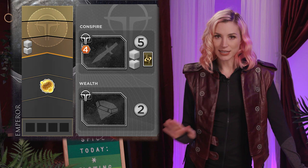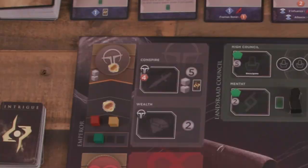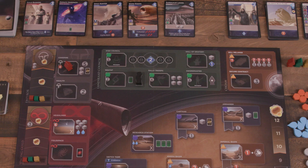Let's review some of these spaces: Conspire and Wealth. These Emperor spaces, like all faction spaces, first allow a player who moves their agent there to gain a faction level, moving their cube one space on that track. Wealth is free to place and the player gains two Solari, while Conspire costs two spice but gives the player five Solari, two troops, and an Intrigue card. So, you know — is anything free, really?